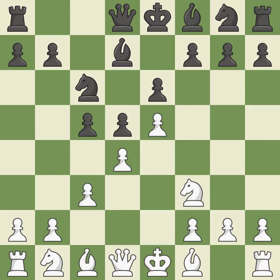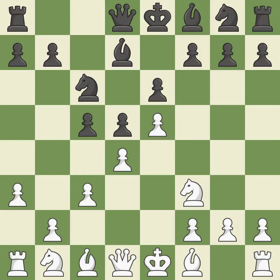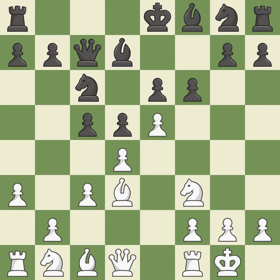Bd7 develops the light-squared bishop and opens up the c8 square. A3 takes control of the b4 square and prepares the b4 pawn push. A bishop moves out of its beginning square and into the action. A queen moves off of its beginning square and into the action. Castling gets the king to a safer square, out of the center of the board, while also developing a rook.